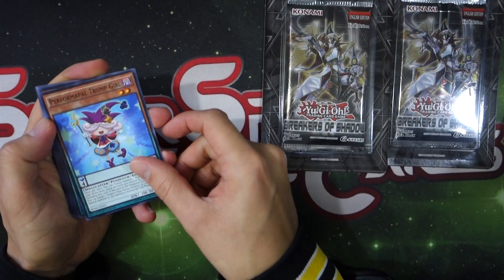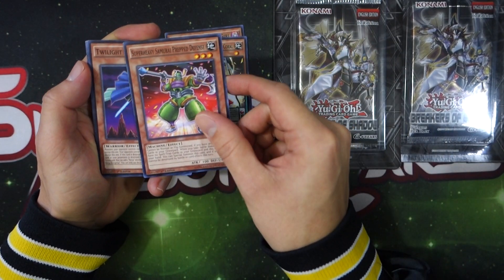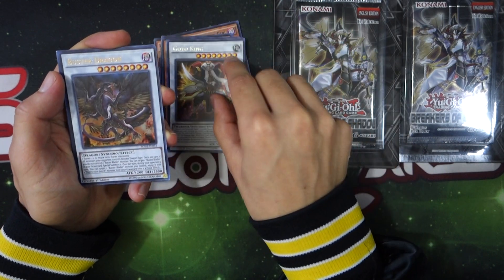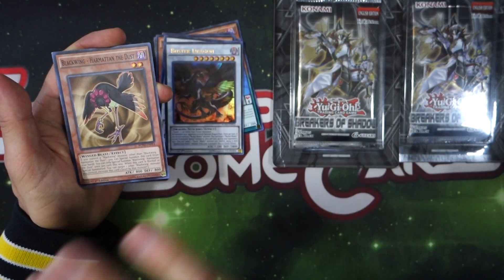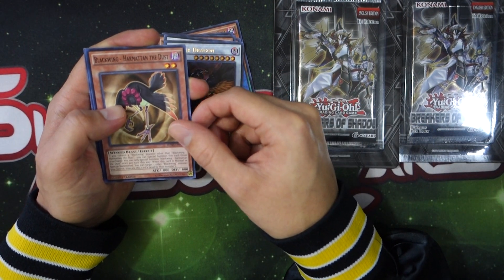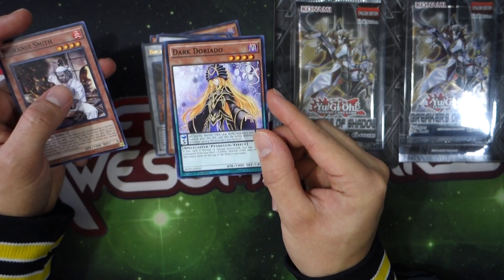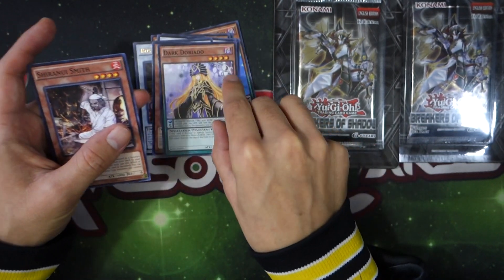In the first pack we got the Trump Girl, we got the Super Heavy Samurais, another Super Heavy Samurai — this is a Prep Defense — we have Twilight Ninja, which is cool for ninja support. For our rare we got Goyo King, and for our ultra we got the Buster Dragon. That's the Buster Blader support that turns everything into dragons so you can destroy your opponent. Then we have new Blackwing support, the Haramatan, the Dust Dark Doriado — there is a FTK with this card, I'll link that down below.